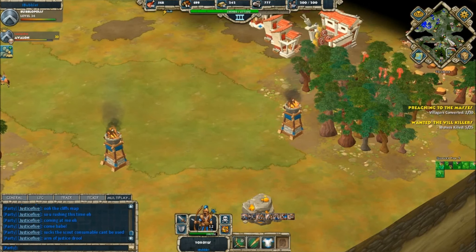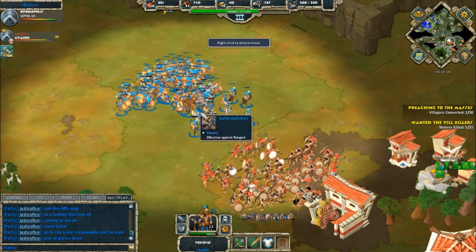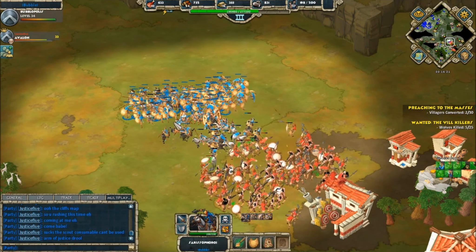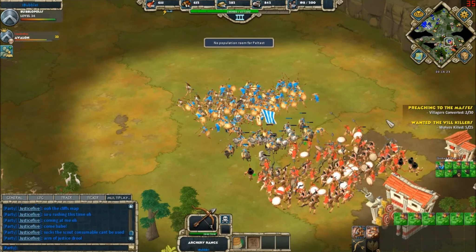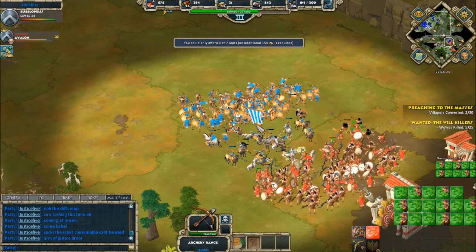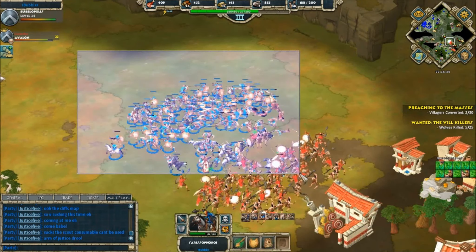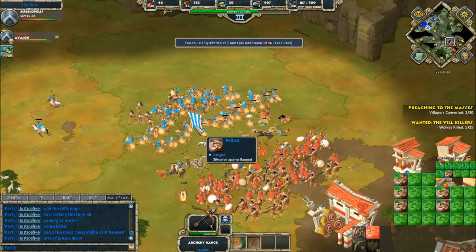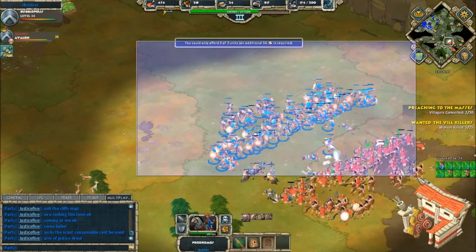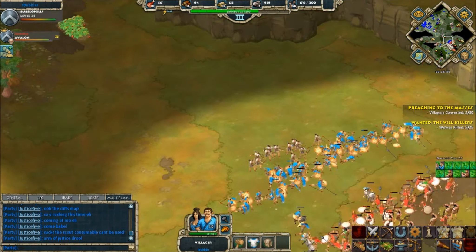Bubble pushes a well-blended, mainly peltast force forward and the engagement begins. Peltasts start raining down on Justice Five's cavalry, who get picked off very quickly. More peltasts fill in the back ranks. It looks very even — Justice Five may have a slight numerical advantage, but Bubble's economy means he can reinforce these units very quickly. More peltasts keep flooding in.